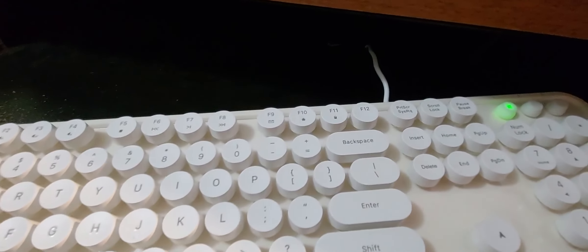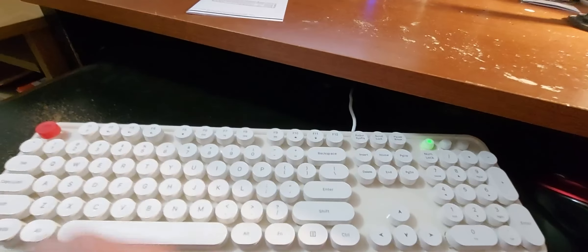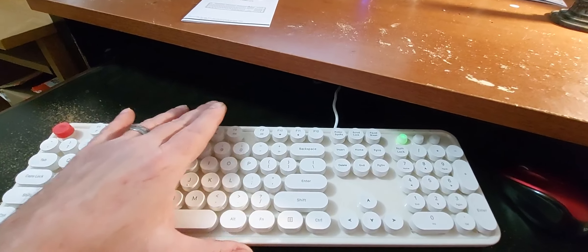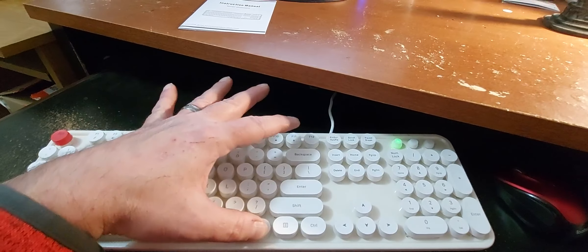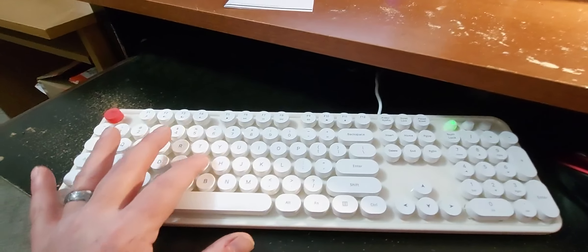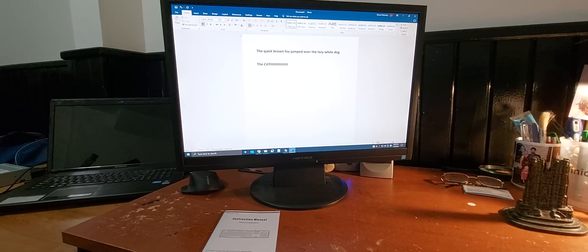When you touch Function and F11 at the same time — I didn't know this before, maybe all of you did — there's a little lock icon on the F11 key. I'm going to push Function and F11 with the lock on it, and now if the cat jumps on the keyboard, nothing is being typed on the screen. It's locked up from anything happening to it at all. I really like that lock button.